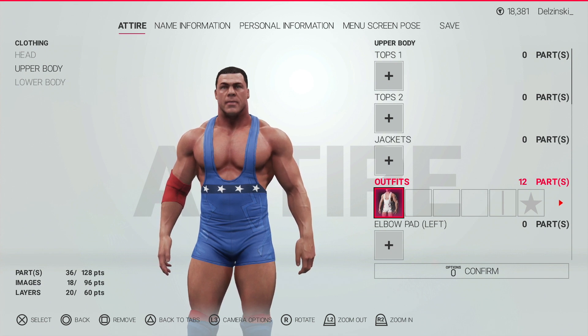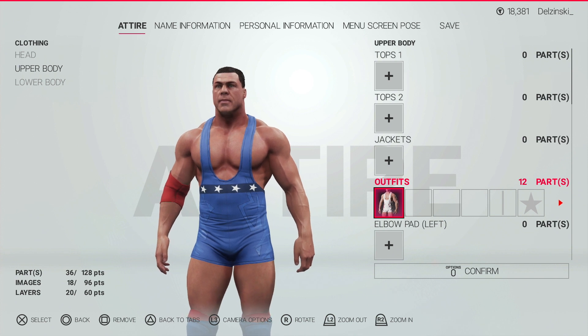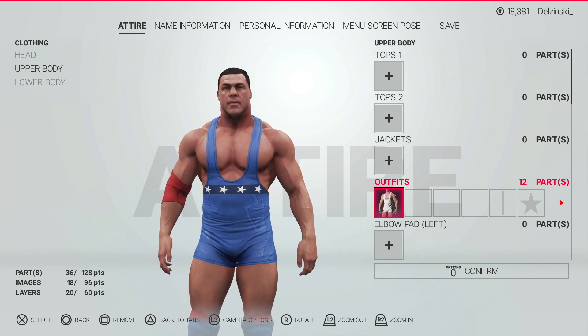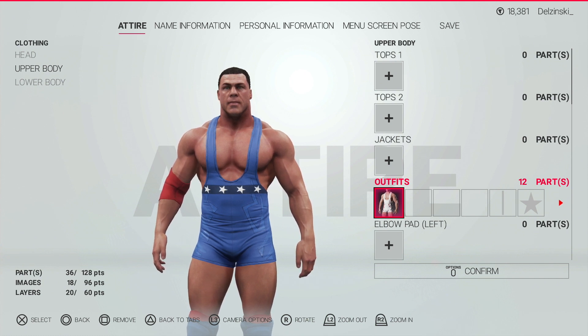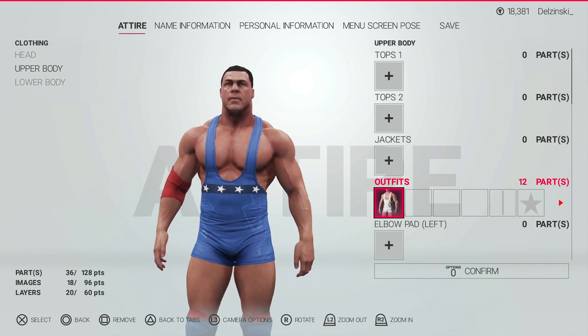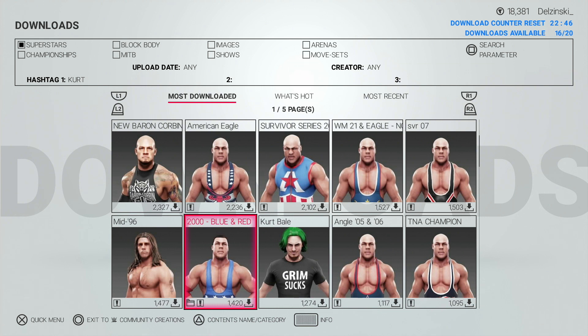I just wanted to make this video to point this out and add it to my please-fix-this list. I've found when I'm creating these promos, I'm trying to get so many historical attires, vary the look of superstars from over the years, and keep my promos looking realistic and tied to history like they should. When I create my Universe Mode, I want that element of realism. What I don't want is to be slowed down by grabbing an attire that simply doesn't have the logos. It's the unpredictability of it too, because it's not all attires — something changed at some point with the game that made certain attires go wrong, and that's never gone back and been addressed.